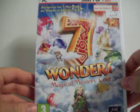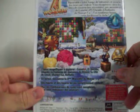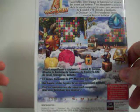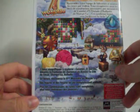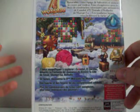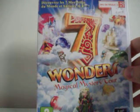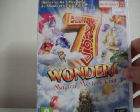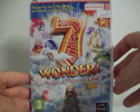Another game I got at the Thrift Shop is Seven Wonders: Magical Mystery Tour. This is a match-three game where you match gems, score points, and the panels collapse. It's a bit like Mahjong — a relaxing casual game I'll play before bed. It's kind of a flash game that you buy. I paid 2 bucks for it, so it was a good deal.